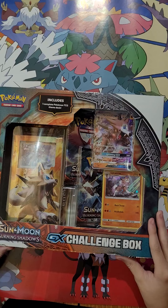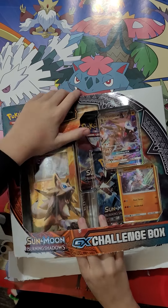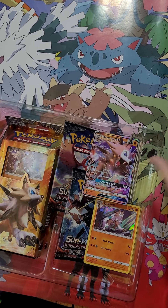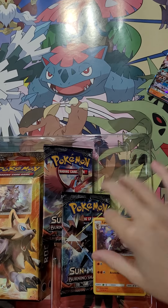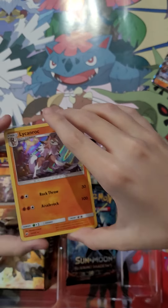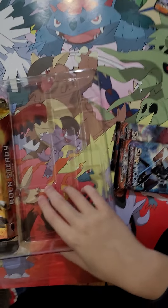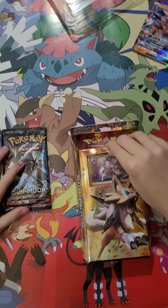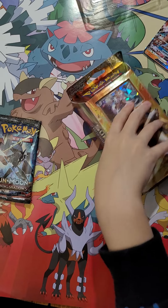Now time for my Sun and Moon Burning Shadows GX Challenge Box. Not that much stuff in it, which is why I was doing it with a different pack too. Here's what it comes with: a Lightning Rock GX, here's my Lightning Rock Holo that it comes with, and here's the code card. And here are my two packs. I played this deck online — here's my Sun and Moon Burning Shadows play deck, and I'm going to open these two packs, which are both Sun and Moon Burning Shadows.